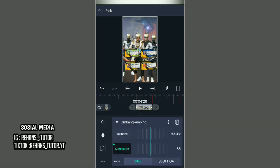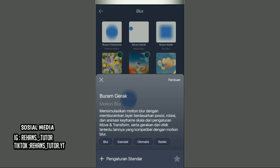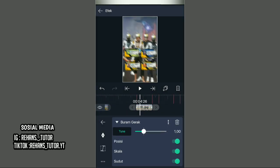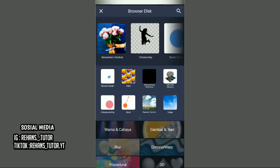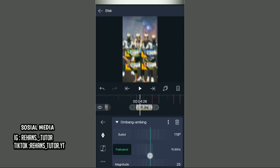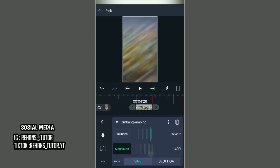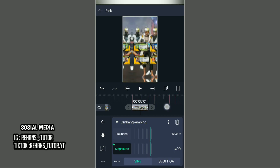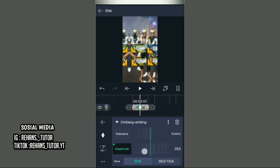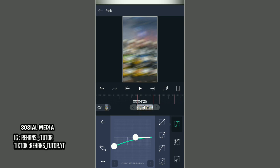Jika sudah kembali dan kasih efek lagi. Cari di blur dan pilih efek yang namanya buram gerak. Lalu atur sudut dan skalanya menjadi off. Setelah itu kembali dan kasih efek ombang ambing lagi. Ubah sudutnya menjadi 1.19, frekuensinya menjadi 15.90, dan magnitude menjadi 4.99. Kasih standar pindah ke ujung kiri, kemudian paskan ke tengah-tengah potongannya dan kasih standar. Ubah magnitude menjadi 1. Pergi ke tengah-tengah standar putihnya, pilih kurva, pilih titik 3, non-aktifkan overshot, dan buat kurvanya seperti ini.